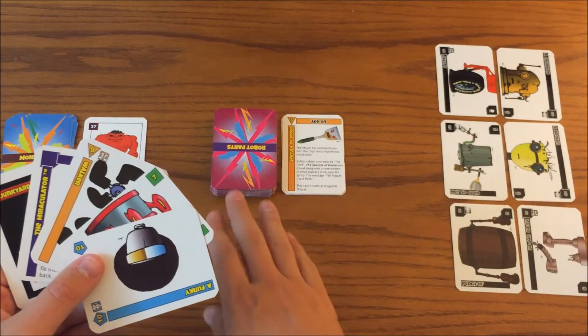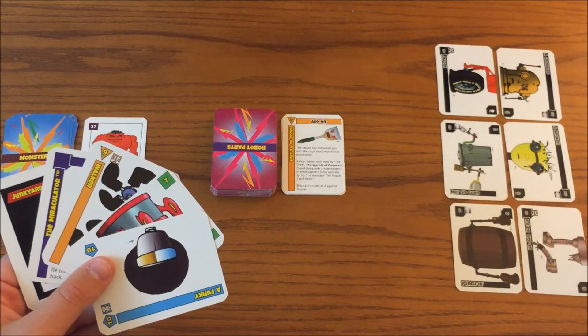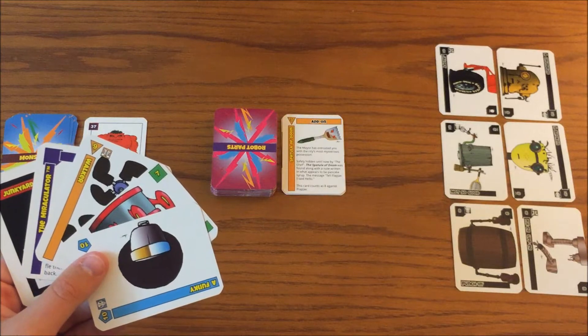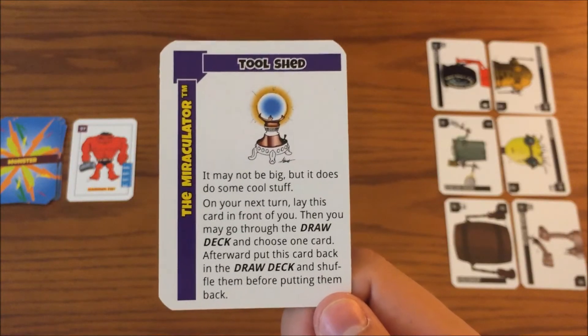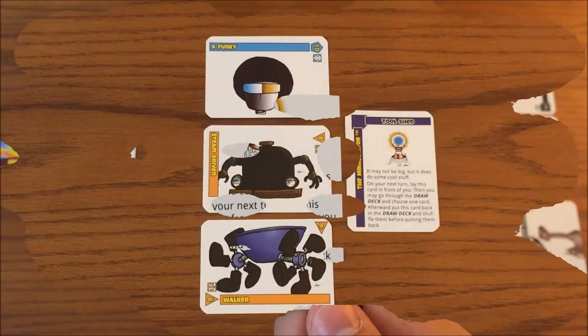On your turn, you can take a card from the deck or the discard pile and then discard back down to 5 cards. You can also take a card from the bargain center to get a body part that you are missing, but notice that they don't have a color. Finally, you could play an action card from your hand, like the Miraculator, which lets you go through the draw deck and take a card of your choosing.